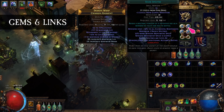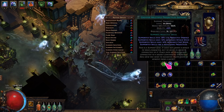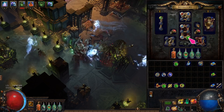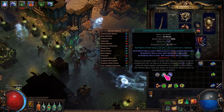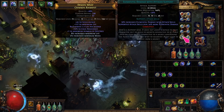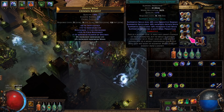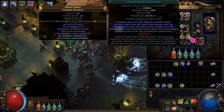In the body, the 4 main gems are Raise Spectre, Minion Damage, Deathmark, and Elemental Focus. For Solar Guards, use Spell Echo and GMP. If you need more DPS, swap GMP with Concentrated Effect. If you don't want to swap at all, just use LMP. For Slave Drivers, use Spell Echo and Controlled Destruction — Concentrated Effect gives more DPS but greatly reduces their range. For Redemption Sentries, use Elemental Damage and GMP. If you don't want to swap at all, just use LMP.